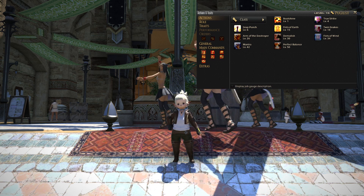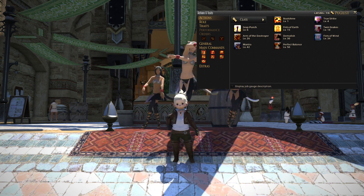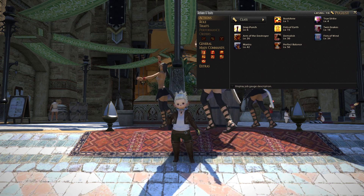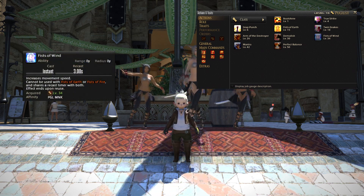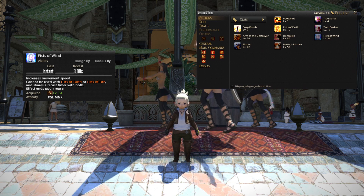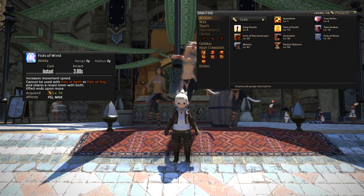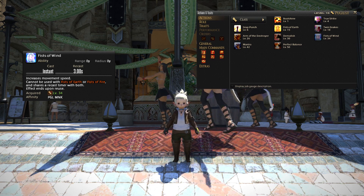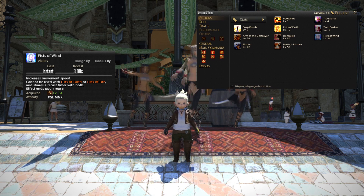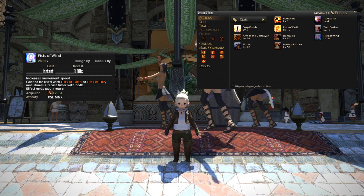Next up, at level 34, you will get your second stance called Fists of Wind. What that one does is increase your movement speed. Really handy for when you're running between pulls in dungeons or just wanting to move around the world a little bit faster. It will increase both your general speed and your sprint speed a little bit.